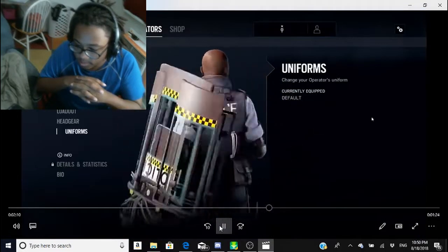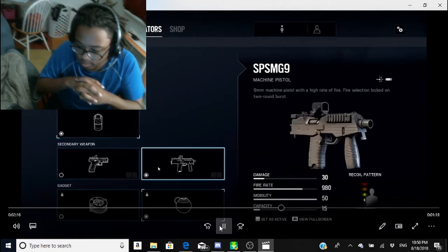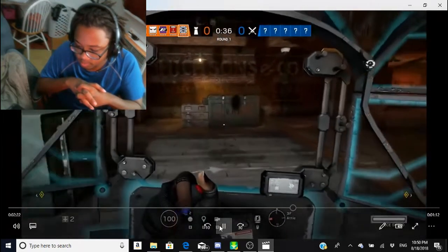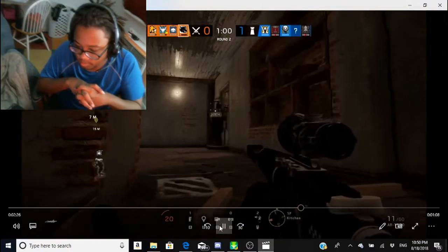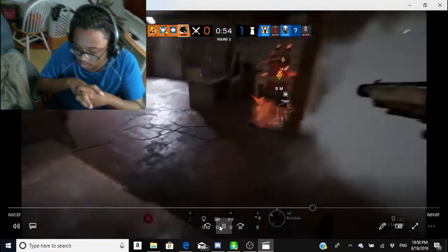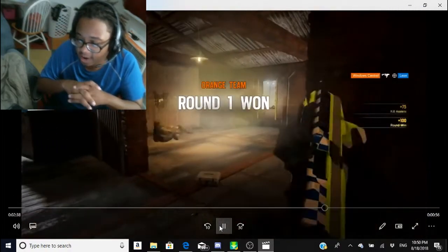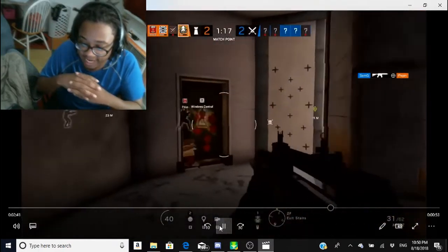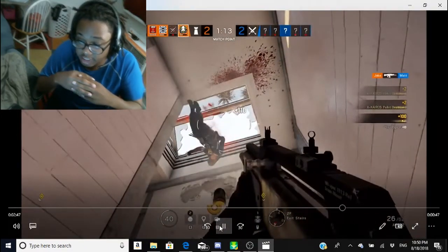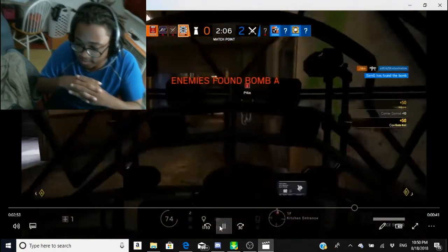The defending operator Clash actually has a shield — that's a massive paradigm shift because no defender has had a shield before. She works slightly differently from other shield operators. When she has her shield out it's a gadget, so you actually can't fire your weapon. She does have a taser instead, and it auto-locks onto anyone in front of you and will slow down any enemies caught. The taser doesn't necessarily hit hard, but the fact that it auto-connects to you is going to be pretty nasty.